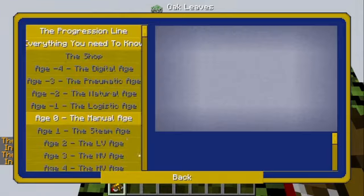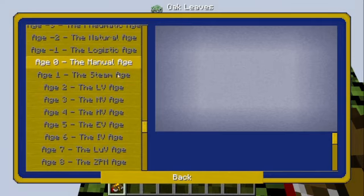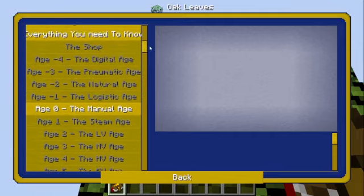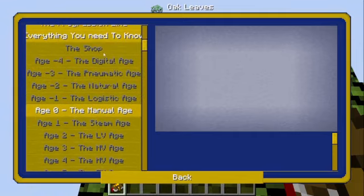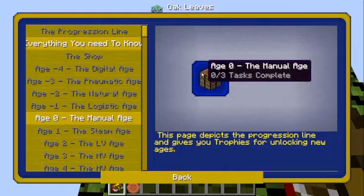Our quest book is large — like large. So with Manual Age, Steam Age, then you get to power. They did shorten it, in the sense that there were a few more ages before. One thing they added was the shop, which we unlock later, and we can just click everything we need to know. They also added a use to the coins, which you use in the shop now.